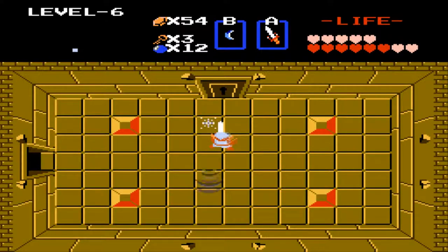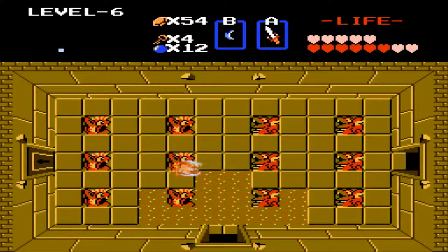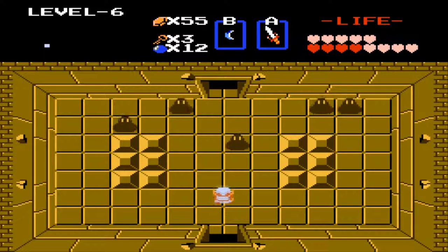I didn't mean to walk into that. Let's grab the key. Let's go left. Let's use the key on that. Oh my gosh, these enemies are so hard to deal with — they're super-duper annoying. I'm just gonna hope these can drop a heart, but I doubt it. Oh well. We got the compass, so that's good. So now we know where the Triforce piece is.